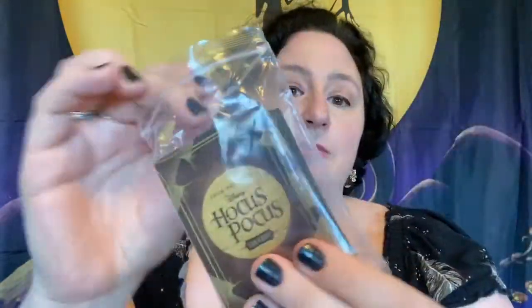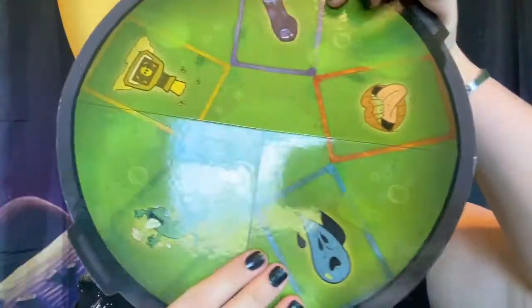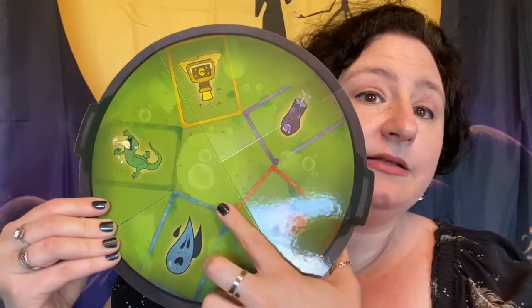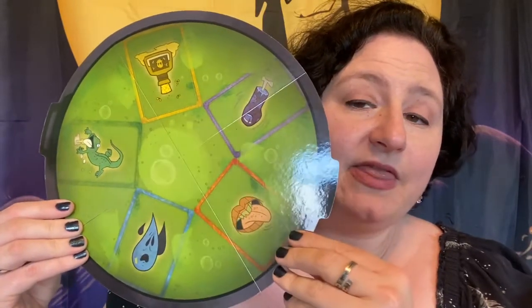These are the cards used to play the game. There are two kinds of cards in the pack: spell cards, which the witches use against you, and potion cards, which contain the ingredients. The potion cards are played on this board, which represents the witch's cauldron. All of the ingredients are marked here that you need to play.